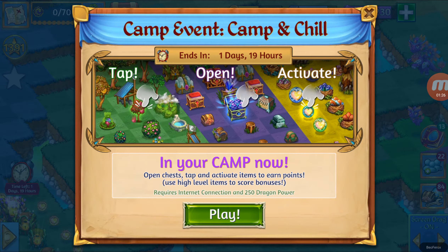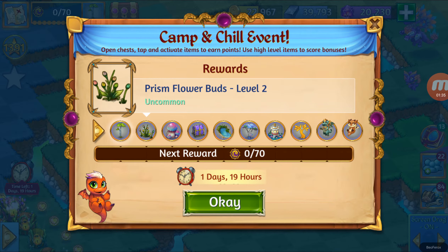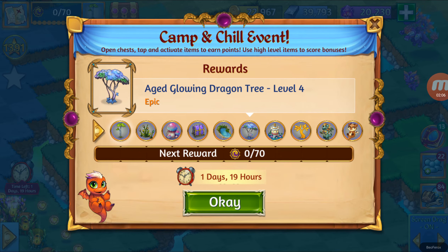Let's take a look at the rewards. The first one is the Sproutly Dragon 3, level 2 — not so good. Then the second one is the Prism Flower Buds, also not so good. This one is not really good for me but it might be for those doing the Shroom Chains. The Daily Tree Treasure Chest contains a fragment of the Active Egg, the Super Egg. Then we got the Watering Hole level 5, good for those working on the Water Chain. The Age Glowing Dragon 3, level 4, is good because they are not so easy to get.